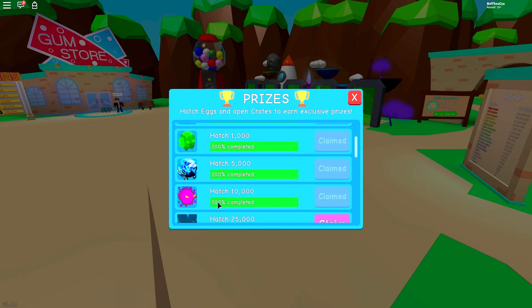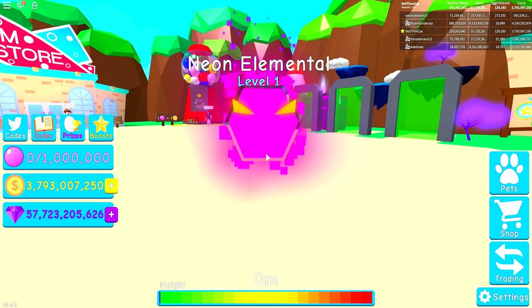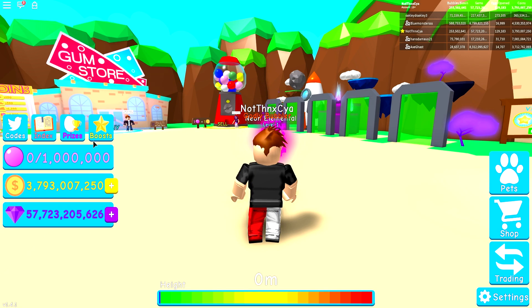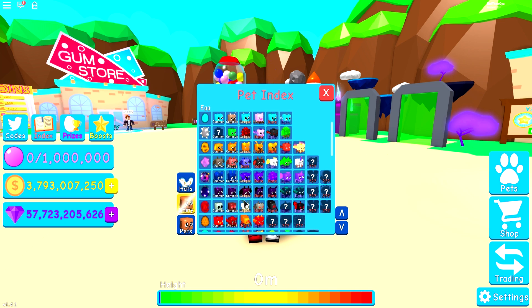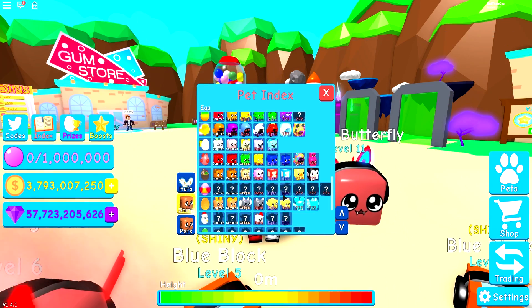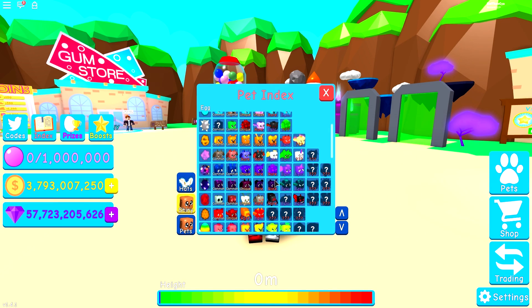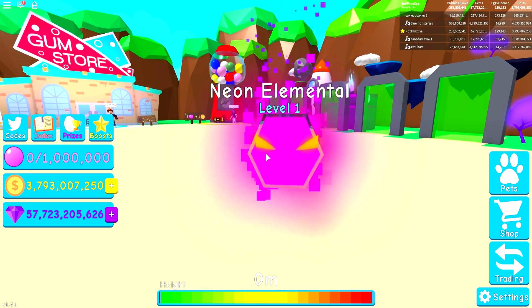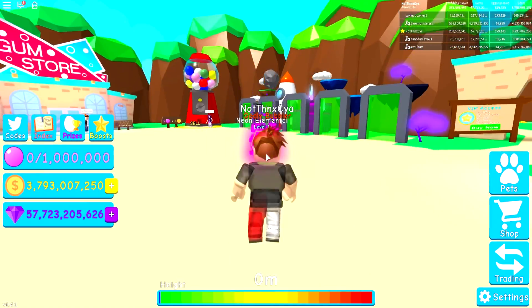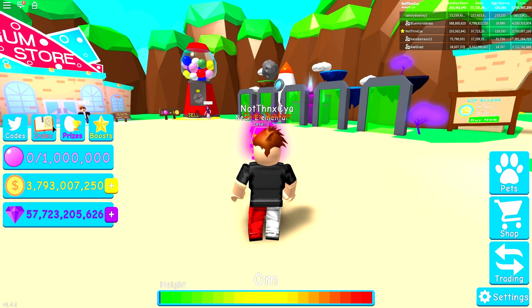What else have we got? Next one is... a Neon Elemental! Wow, that's so cool! Let me unequip all pets here. Oh, that's so cool! Are these like legendaries from different sets or something? So if I go to the index, do you see a Neon Elemental? Or is this a brand new pet? The cool thing about some of these eggs is you can fill in the gaps for random ones you didn't get the first time around. This is why I quite like the reward islands.